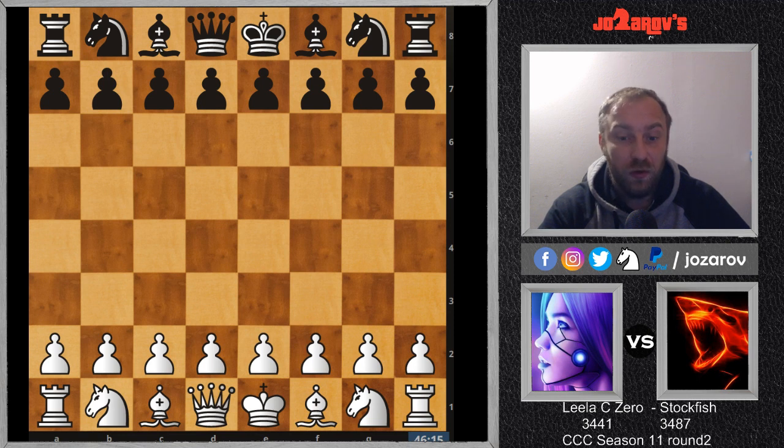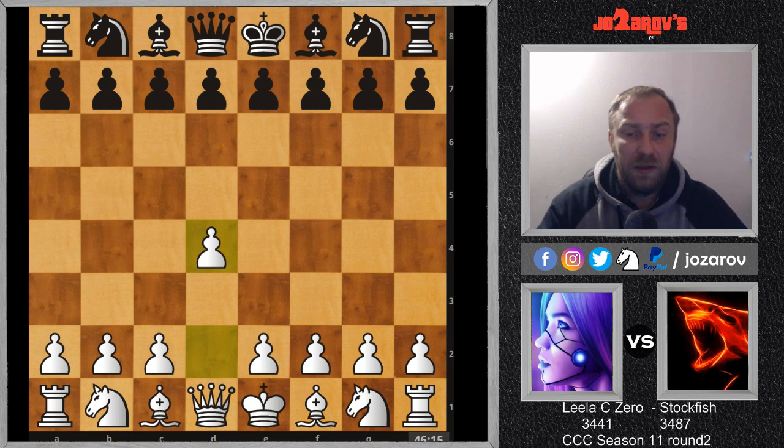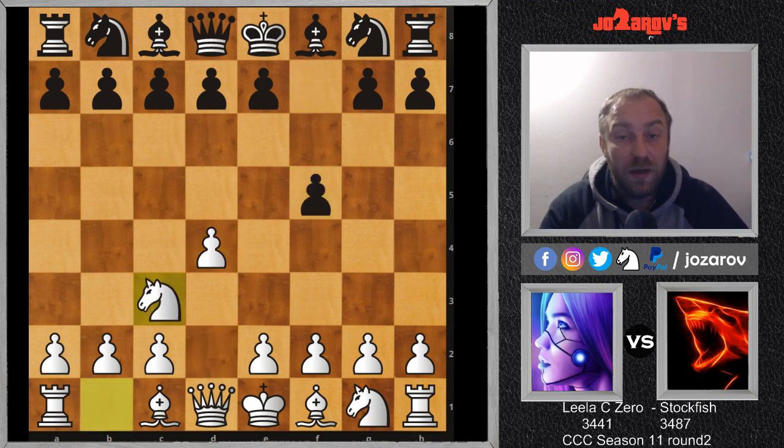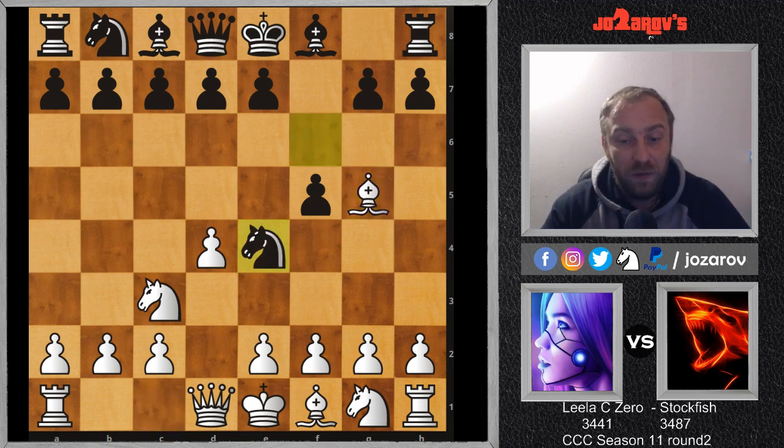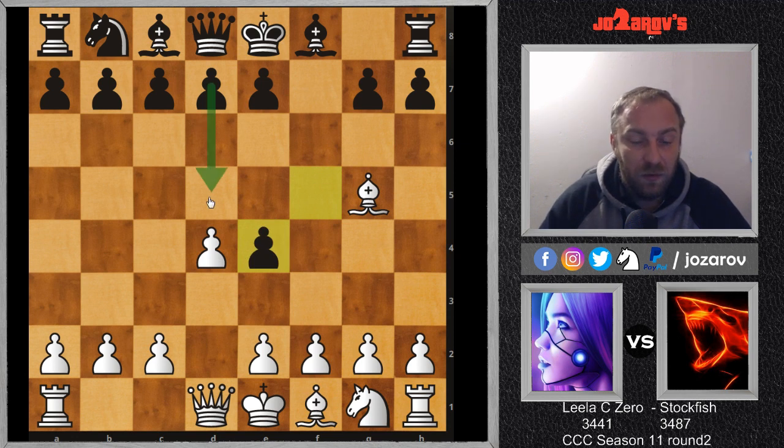It was a long game - 195 moves - but I'm going to show you the critical moments. The game started with d4 by LilaC0, then f5 by Stockfish, and now knight on c3. This is the immediate preparation to play the move e4 - the whole game is based around this e4 pawn breakthrough. Black played d5 preventing such an idea. If you try knight on f6 here, bishop on g5 is also an idea because you can play knight on e4 - after f-takes-e4 it seems black can do something like d5 to support this.